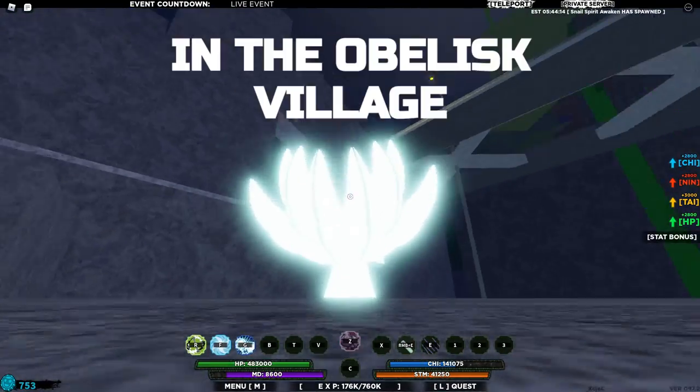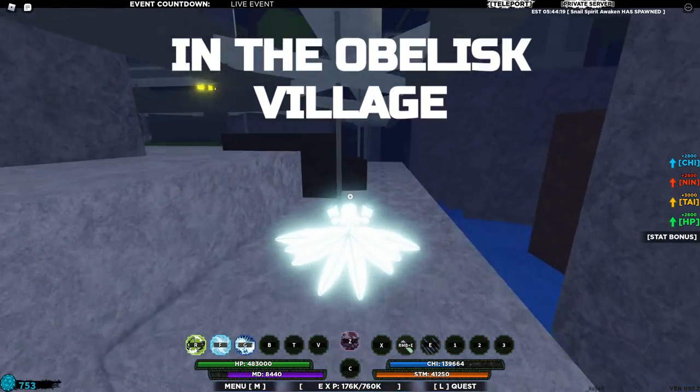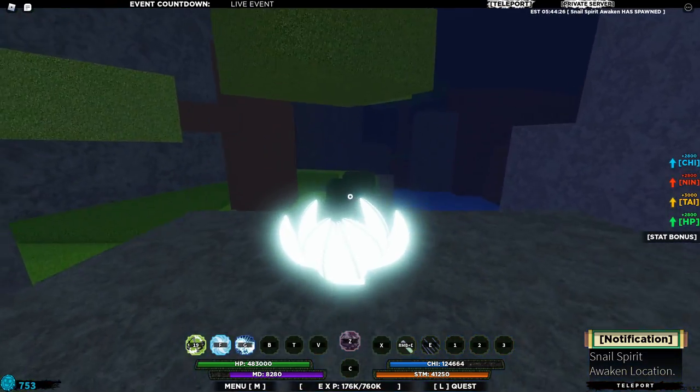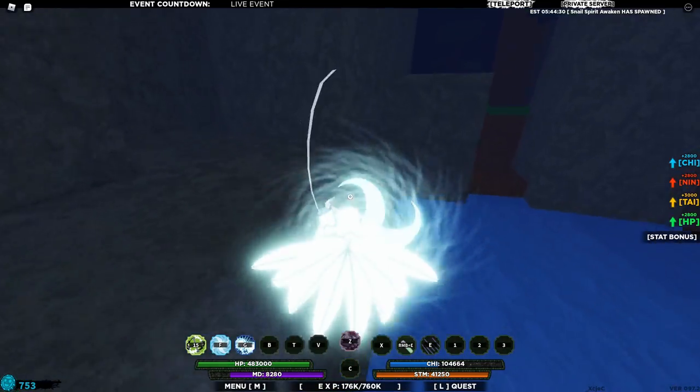So if you go to the ramen shop and actually go along this bridge, just through here, and you just keep running in this direction — just go like this. You might want to go a little fast because it's about to despawn, but this is pretty much the direction of how to get the Snail Spirit Awaken.